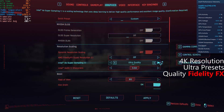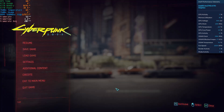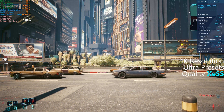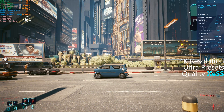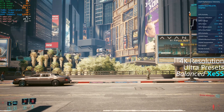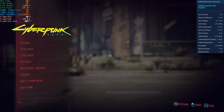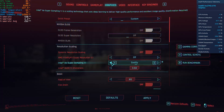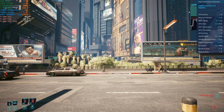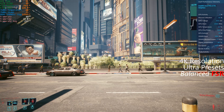Switching over to XESS quality, we're getting basically the same — we lost a frame or two, so 37 versus 36, it doesn't really matter. On XESS balanced we're getting 41 FPS, so that's fine. Then switching FSR to balanced gives us 44 FPS — a few more frames, literally two or three — not a big deal.